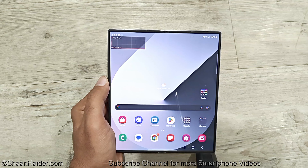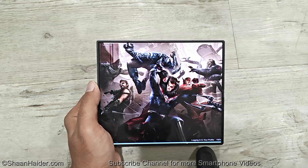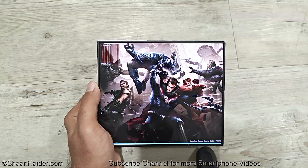Right now the battery percentage is 77%. So these are the games we have today on our Samsung Galaxy Z Fold 6. First of all let's start with Injustice 2. We can play all of these games either on the primary screen or on the cover screen. I'm going to play all of these games on the primary screen because this is the whole purpose of having a foldable smartphone — to play games on the bigger screen and enjoy the content in a bigger layout.